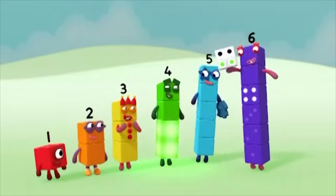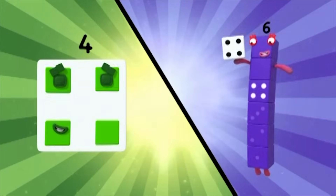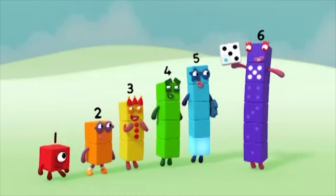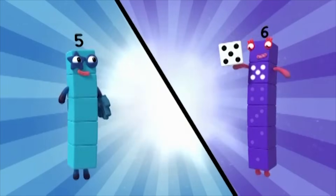One, two, three, four — four spots on the dice. Make the shape. Four. It's a square. One, two, three, four, five — five spots on the dice. Make the shape. Five.